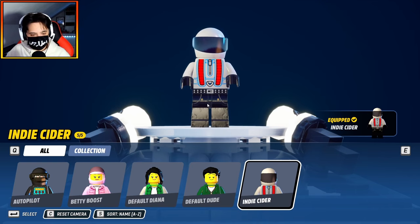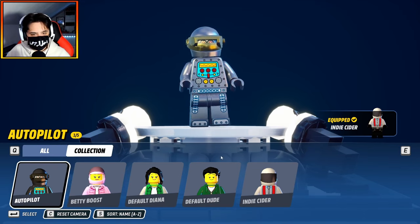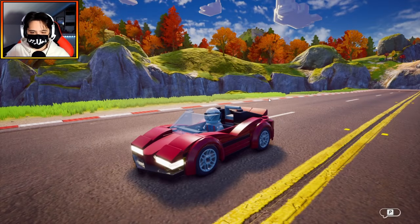I get to customize my character now. I think I like this guy with the helmet though. You just get characters — is that it? Can I not change anything? Alright, let's just stay as this guy then.